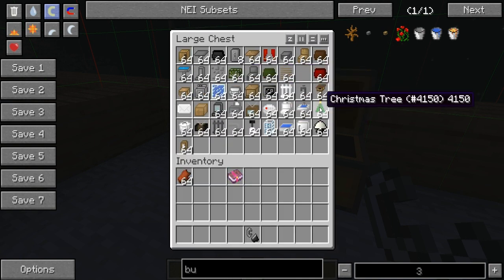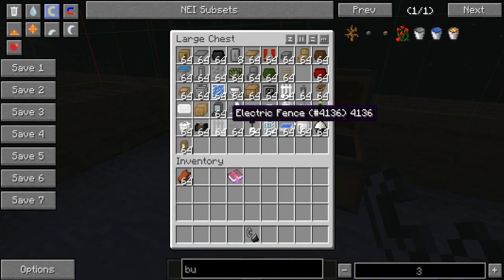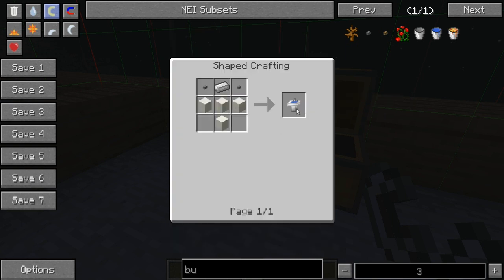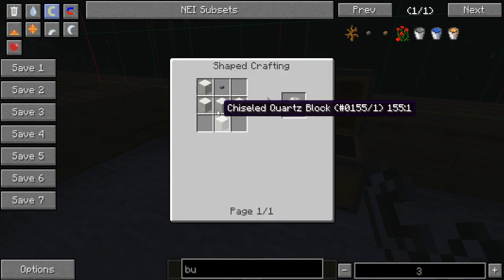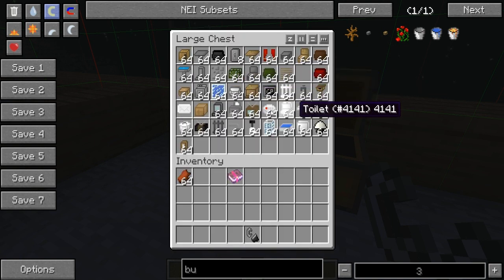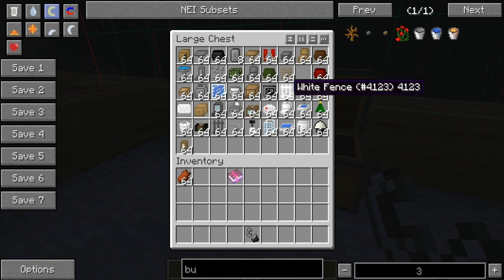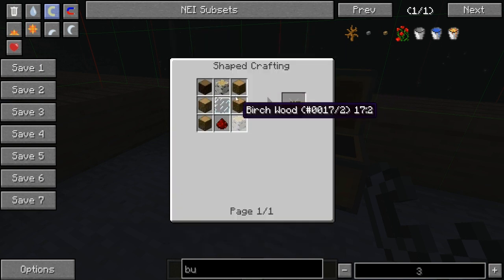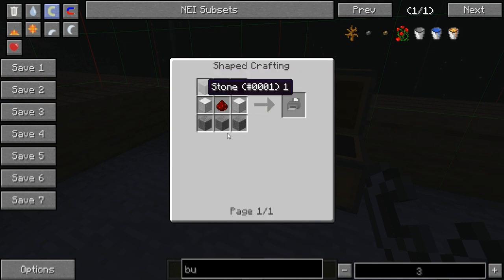For the Christmas tree, it's any kind of leaves arranged there and a flower pot. For the toilet, it's five quartz and a button. For the fire alarm, it's four iron ingots, one redstone, and a note block. For the TV, it's seven wood, one redstone, and one glass pane. For the printer, it's five stone, two iron blocks, one redstone, and one paper.